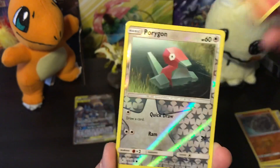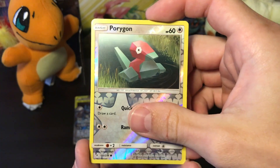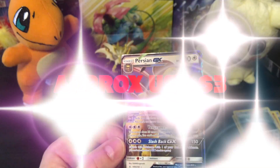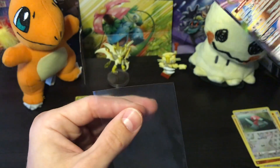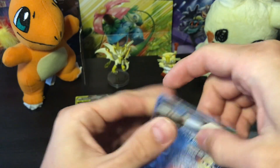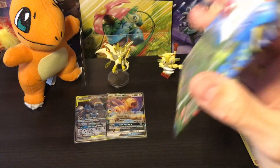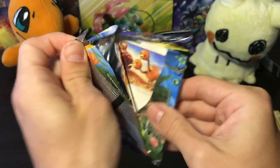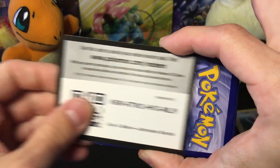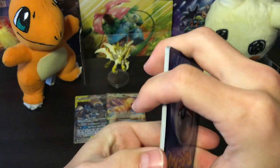People seem to be having a hard time pulling good cards out of this set. We have a Misdreavus, Salandit, a Porygon reverse holographic, and the rare is a Persian GX — the angry little kitty. I have this card but it's always nice to pull another GX. I think Persian GX is the least expensive GX card out of the set, along with Honchkrow GX — though I actually wanted Honchkrow GX more. I think I have that in full art or rainbow rare form.